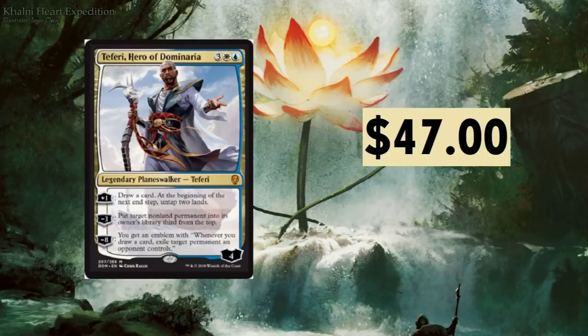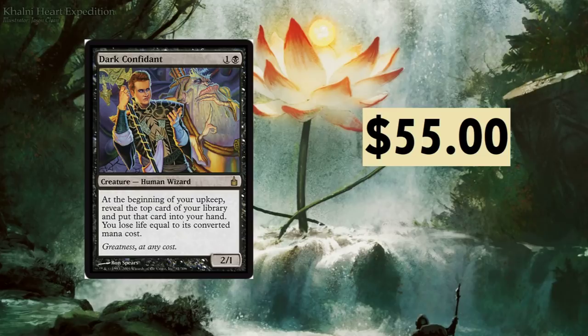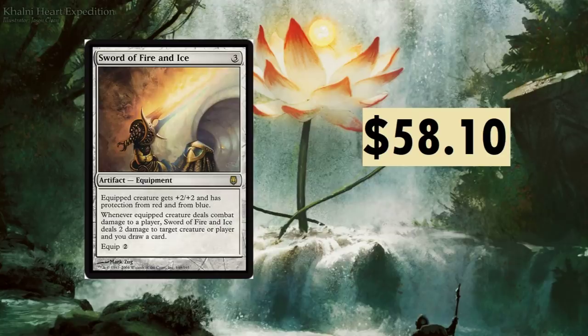Teferi's emblem — whenever you draw a card, exile target permanent an opponent controls. Verdant Catacombs: I don't see these getting a reprint anytime soon, probably another Masters set or special promotion. Dark Confidant — at the beginning of your upkeep, reveal the top card of your library, put it into your hand, and lose life equal to its converted mana cost. Amazing card. Love the flavor text: 'Greatness at any cost.'